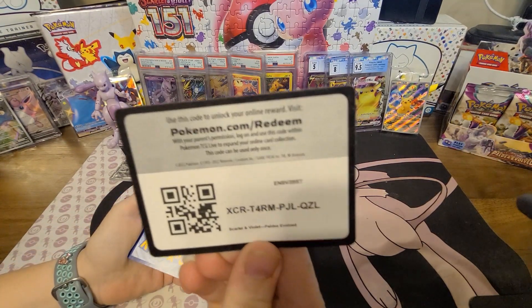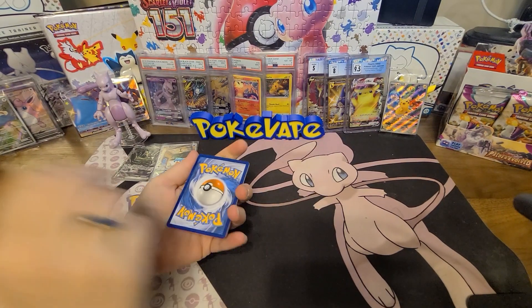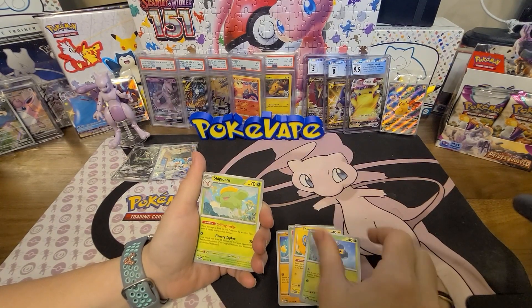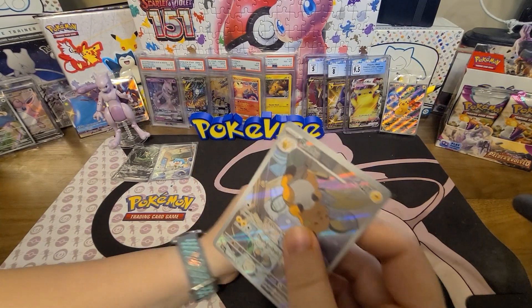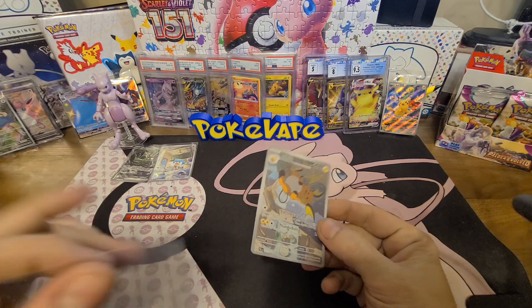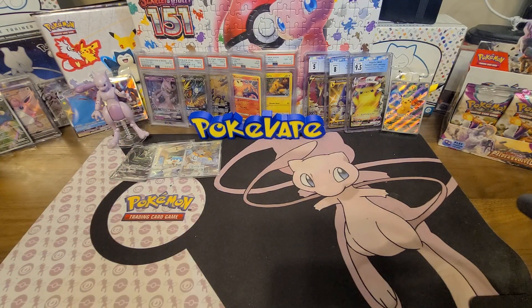Y'all let us know if y'all are ready for the 151 UPC. I'm gonna go fighting again, I'm gonna say electric — I'm ready for the UPC. Glimmet, Bramblin, Shinks, Nymble, Skiploom, Dendra, Polisand, a reverse Tinkatuff — oh my, there's my baby! It is an Illustration Rare — I thought that was a Secret Illustration Rare. I think that's in the top ten, maybe top five. I still like that card though.